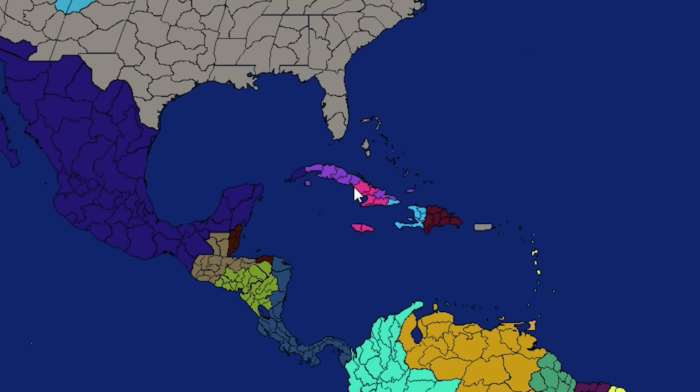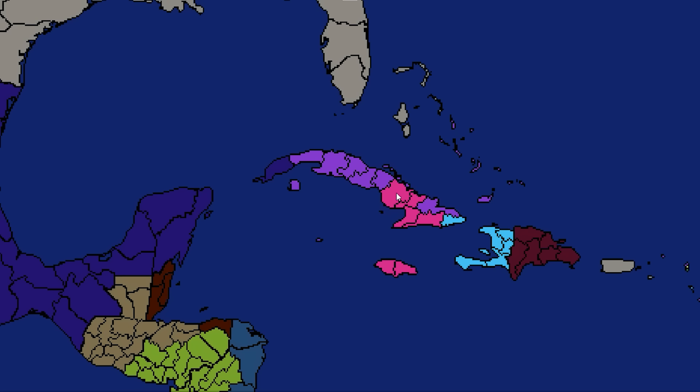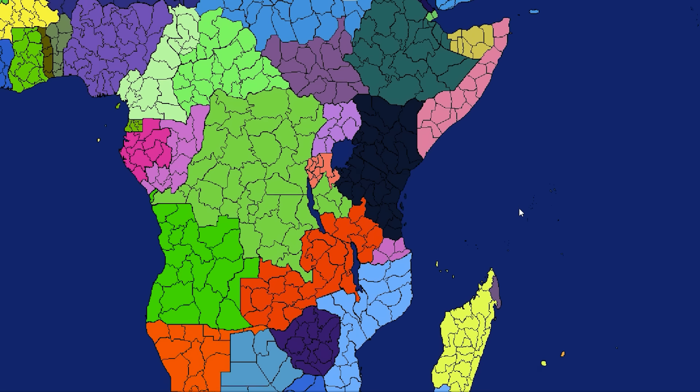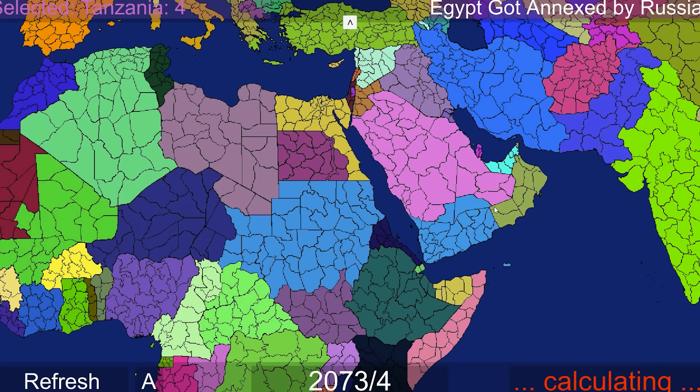Cuba's the next one to fall - they're getting divided by neighbors. The UK got most of it, though, and they have an island around here in the Caribbean somewhere. Jamaica got some stuff, and so did Mexico. Our first independents on the map - this is Tanzania, who got annexed, getting their independence from Mozambique. Egypt got annexed by Russia. Russia is expanding a lot here - they are gonna be far and away the number one nation. They're almost a hundred points ahead of the USA.